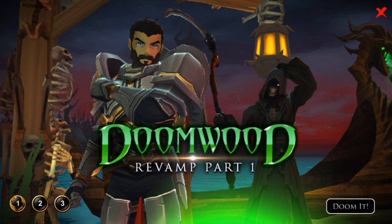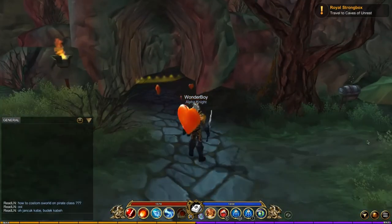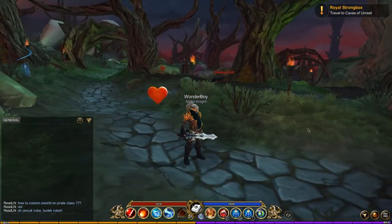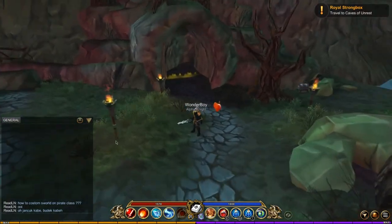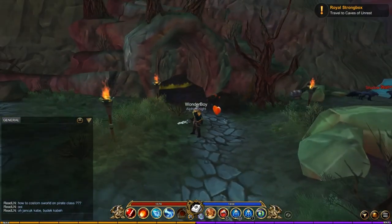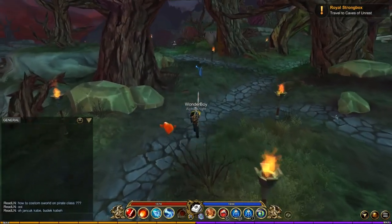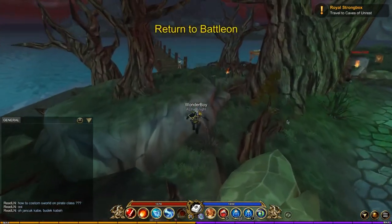Doom Woods revamp Part 1 — this is Part 1, it's not very big, kind of small, there are a few new items. Doom Woods looks kind of different; the textures are different which is pretty cool. The tent is gone, it's now a road. Quickly, when you get here you'll be given a quest and you need to talk to a paladin over here.